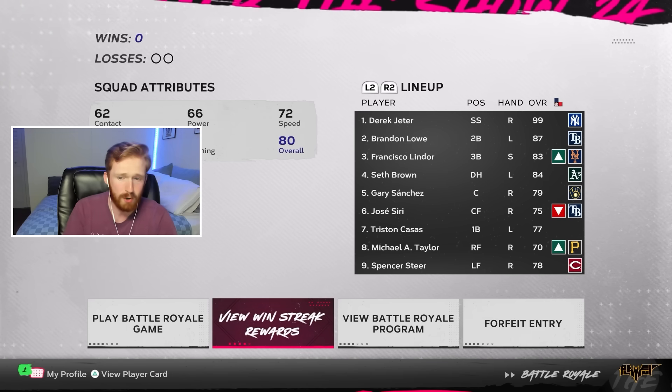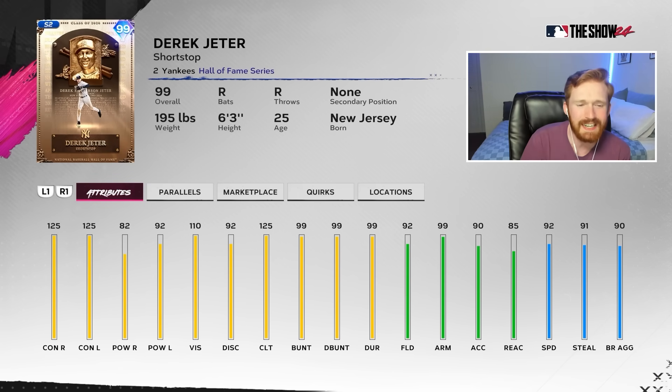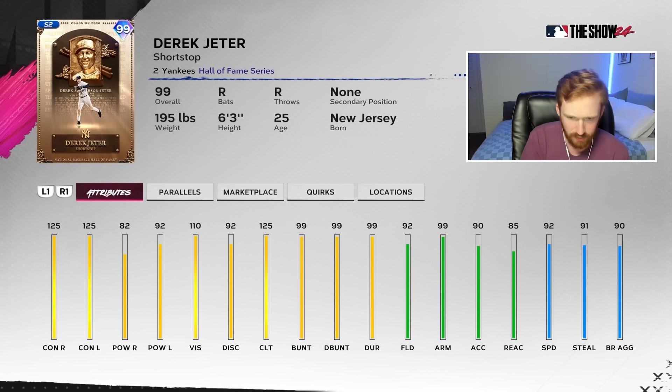Today we have a 99 Derek Jeter debut. I'm going to be completely honest, I had no idea there was a 99 Jeter until he appeared on my team. You might be clicking on this video thinking that's not even physically possible to get him yet — it is, if you play Battle Royale and draft him. He's got 125/82 versus righties, 125/92 versus lefties, 110 vision, and 125 clutch. He's got diamond defense, 92 speed — an all-around unit.